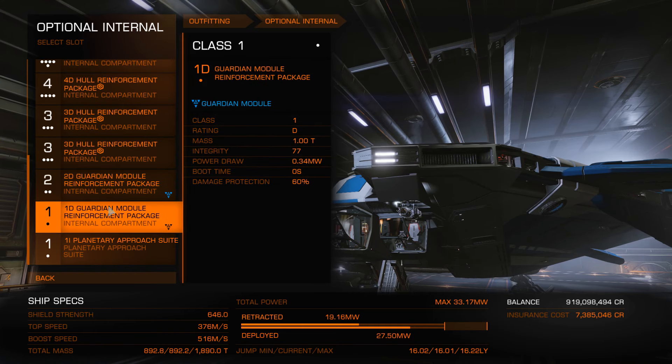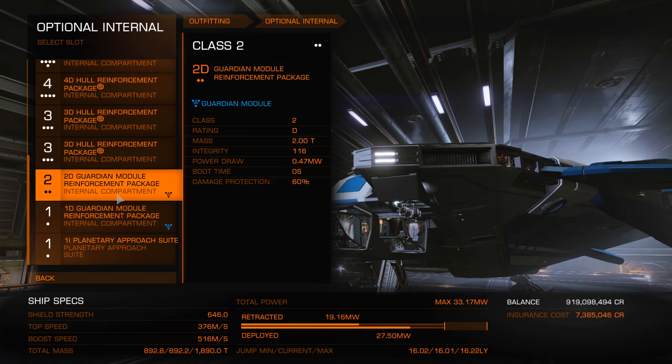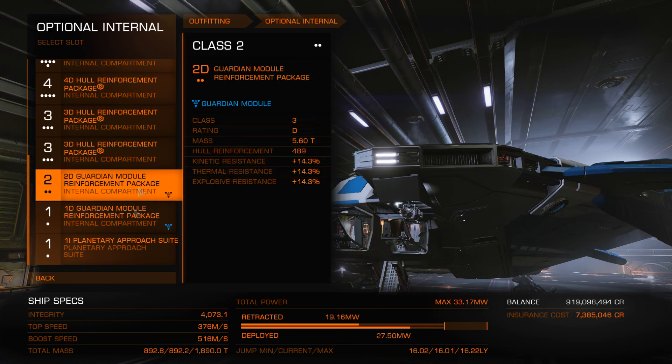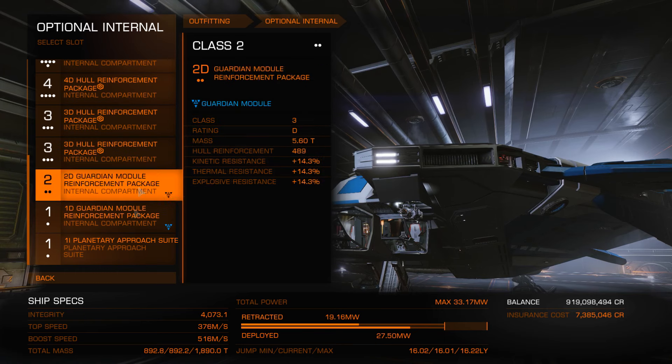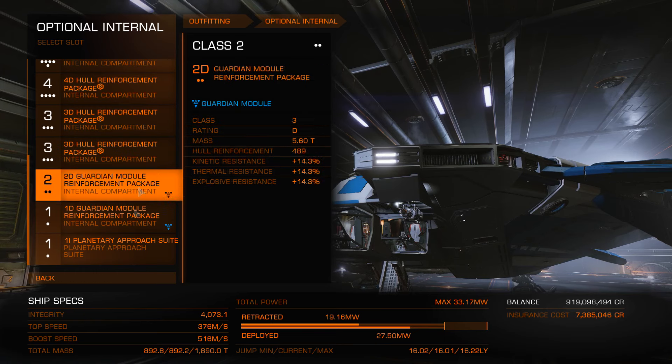The guardian hull reinforcement packages cannot be upgraded, even though I wish they could and they should. I am also running a 2D and a 1D module reinforcement package. If you want to run a 2D and a 3D and have an auto-field maintenance kit for your canopy, go ahead — but this is how I do it, I hardly lose my canopy. If your canopy starts to crack, pull away from the Thargoids and it should be fine.